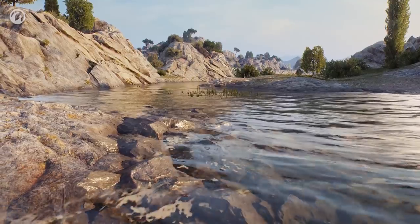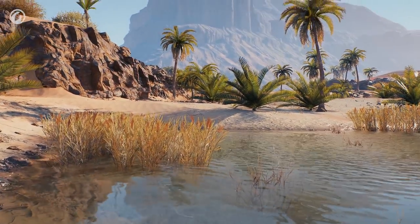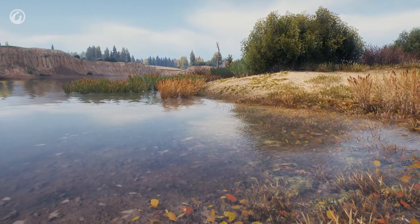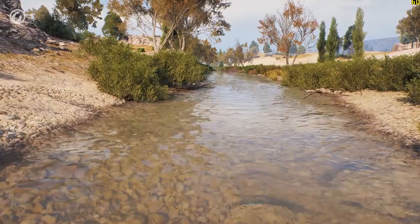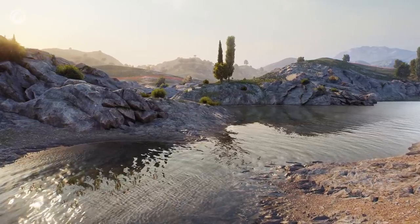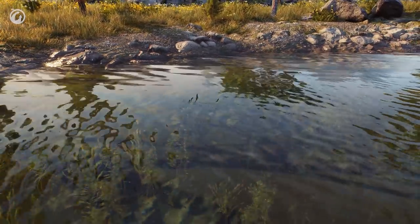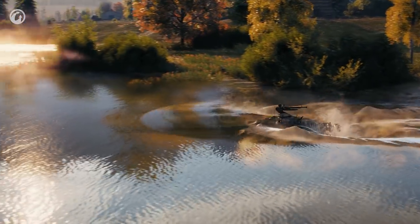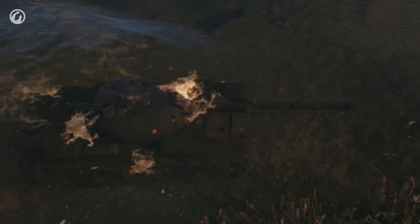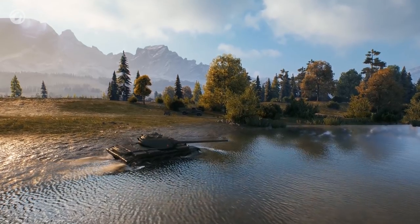We couldn't forget about water. We don't have a lot of water on our maps, but vehicles interact with it, and you can even drown on some maps. To make the water more realistic, we fully reworked all water textures and created a unified system that allows rendering all types of water surfaces. Water course is rendered for rivers, and you will notice waves on ocean surfaces — big waves the size of a tank. When a tank submerges into water, foam and waves appear around it. There's also a special underwater effect making the picture more volumetric. Waves will also appear when a tank fires a shot while standing in water or shoots at the water itself.